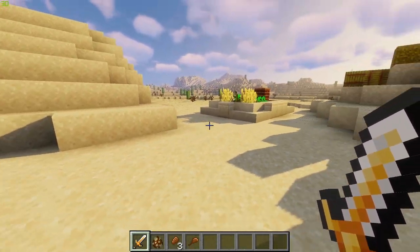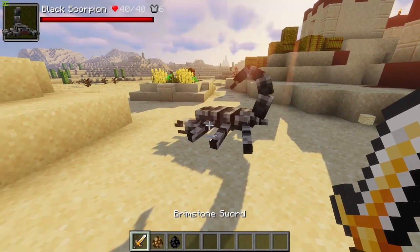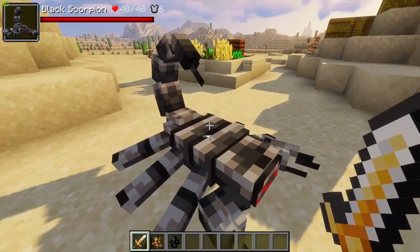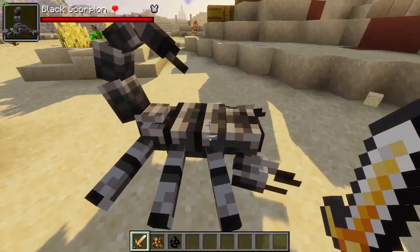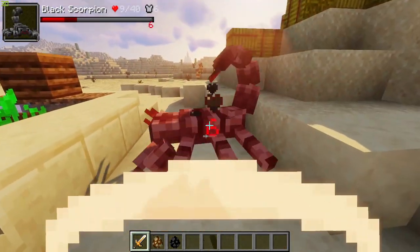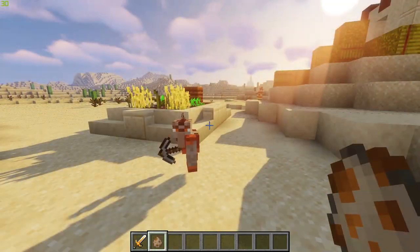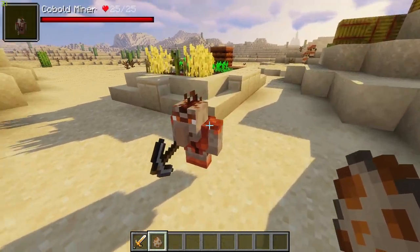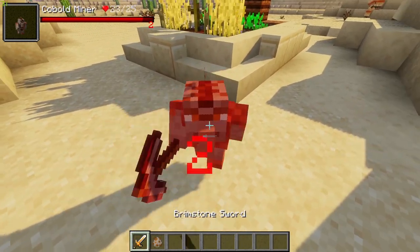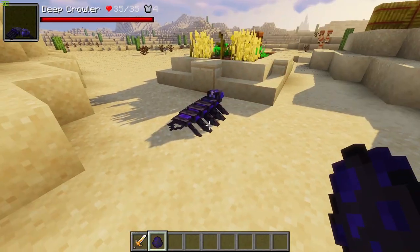We have the scorpion — or chitin mob — which will drop chitin shards for you to craft your armor, along with a stinger and a claw. Next up we have the black scorpion. These guys don't drop anything apart from their respective black chitin shards. They are strong and will give you a wither effect when battling them. The kobold miner is one of the passive mobs — they are friendly and will only attack you if provoked.